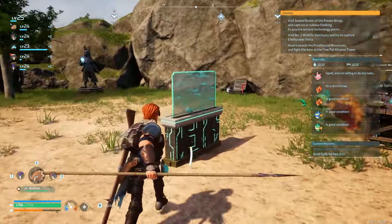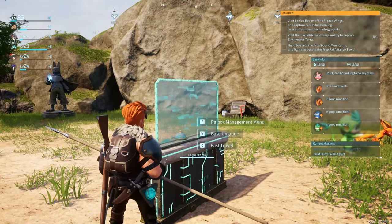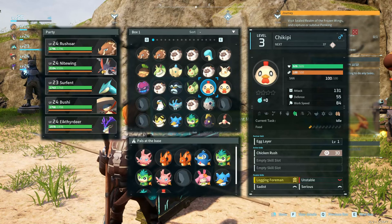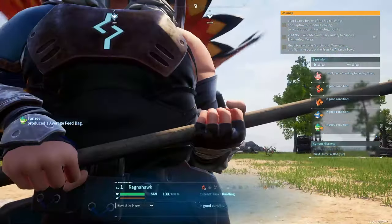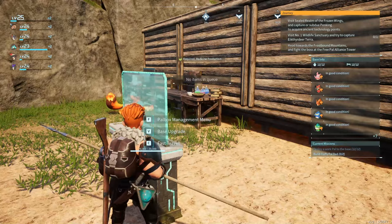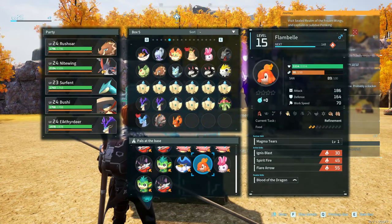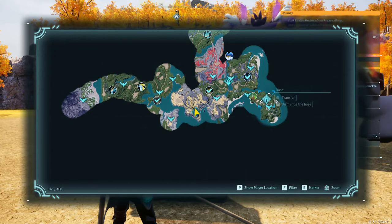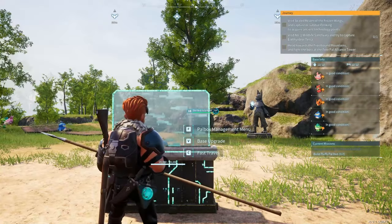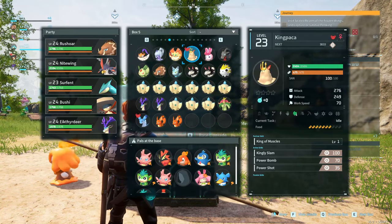It says to head towards the Frostbound Mountains and fight the boss at the Free Alliance Tower — I don't know what that is but we can do it. There are a lot of sealed realms which I don't really know where they're at. I want to get rid of this Fox Bark — that one's gone. I hope he can fit in areas, I'm not entirely sure. I think we're probably going to switch out the Pen King for that guy. Then I remembered we don't need Flam Bell if you're here, which then leaves me thinking we'll put Flam Bell out on the other side. No more Fox Sparks at the other base.